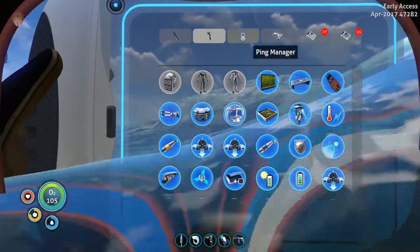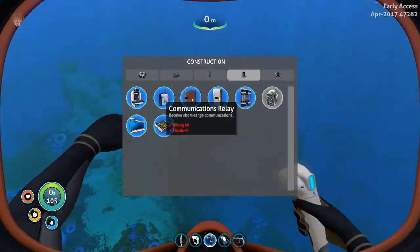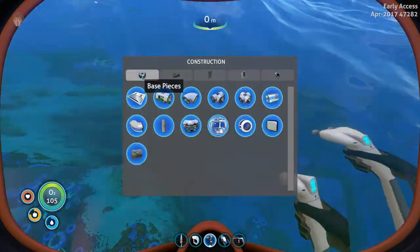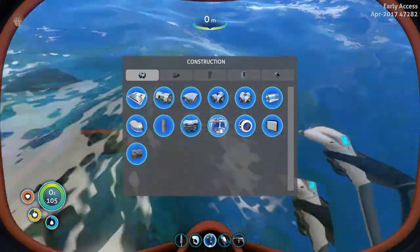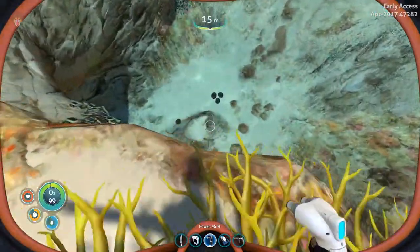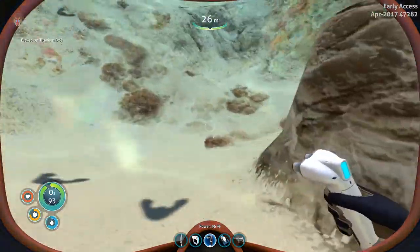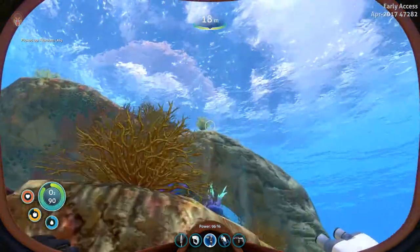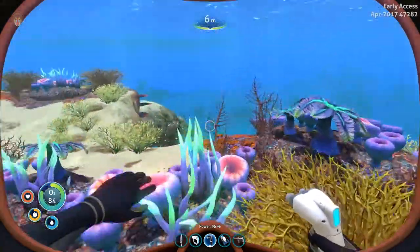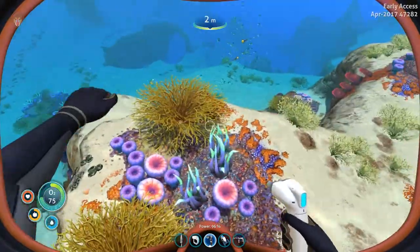Okay, ping manager. The life pod has one and a medical fabricator, but I want to get some lockers going and all those things. The titanium we dropped last episode - they rolled all down and started to despawn, so that was a bit of a mistake on my part. We did lose some titanium bits, but that's not the end of the world.